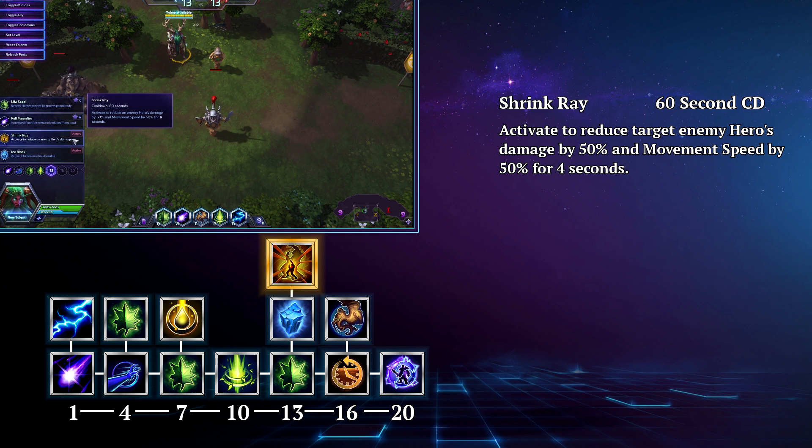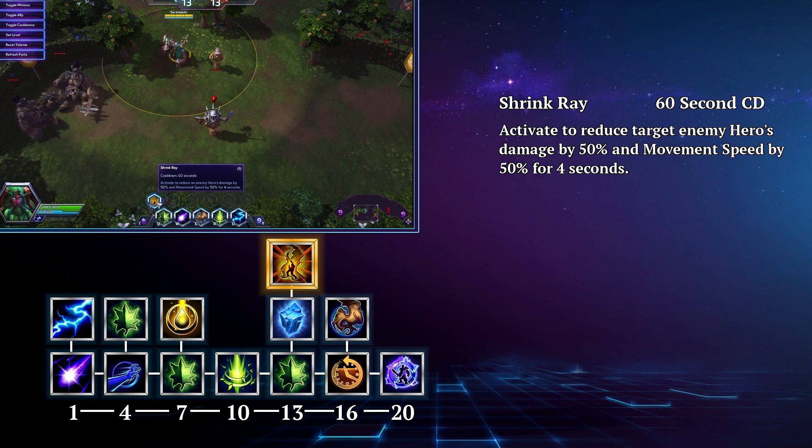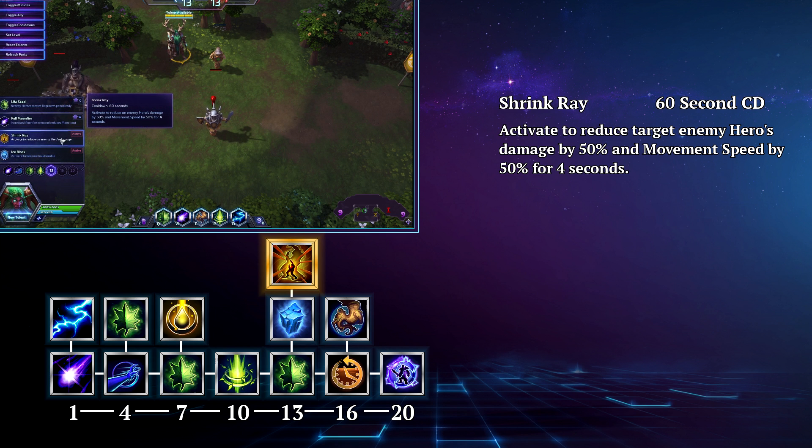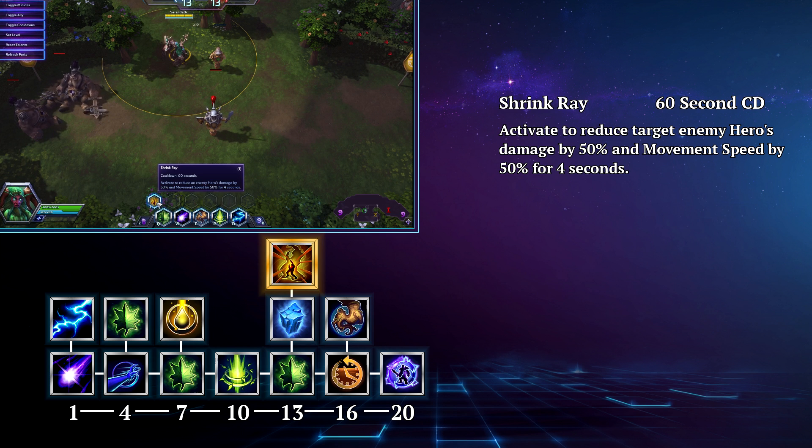However, if the enemy has someone who is just causing a lot of problems for your team, then you can go with Shrink Ray. This is a 60 second cooldown that reduces the targeted enemy hero's damage by 50% and movement speed by 50% for 4 seconds. This is a great tool for preventing a lot of damage from a single source or helping your team take down a high value target.